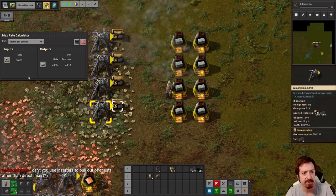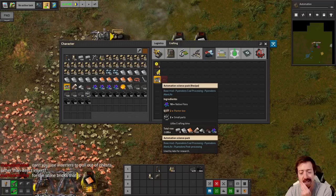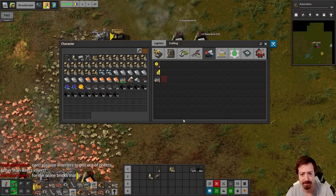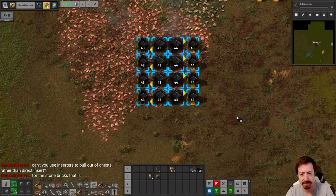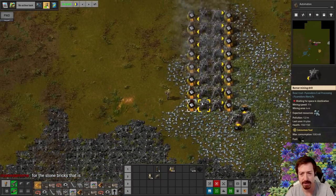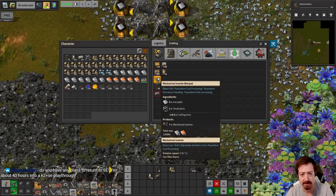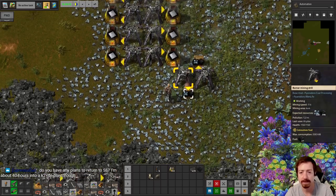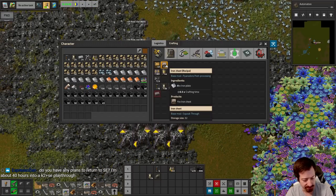That should be a good stone brick input — two and a half per second. We need eight per planter box, but that's fine. So that'll be 18 once that finishes — we only need two more. We are science-packed up. I could use inserters to pull out of the chest — I was just doing it the easy way for now. I haven't crafted enough inserters yet. I'm going to do Q-to-front real quick — this is where it's useful. I'm going to make a few iron chests to fill with all the coal I pull out of these, because they fill up so fast.